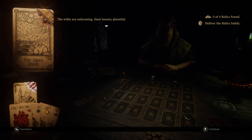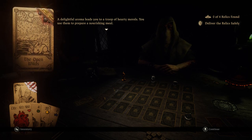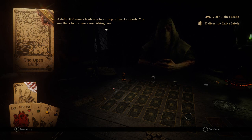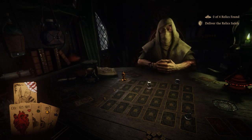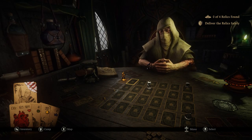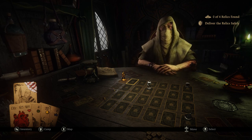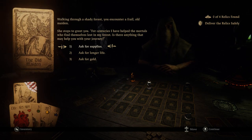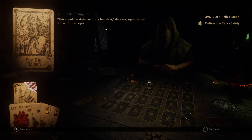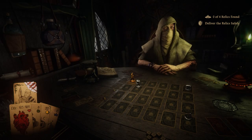The open wilds are welcoming, their bounty plentiful. A delightful aroma leads you to a troop of hearty morals. You use them to prepare a nourishing meal - five max health. If I had infinite resources, I would just zigzag across this entire map and get every single card one by one. But I'm a little worried that I might run out of food. Somebody that might give me food - just three? I probably should have gone for the max health.